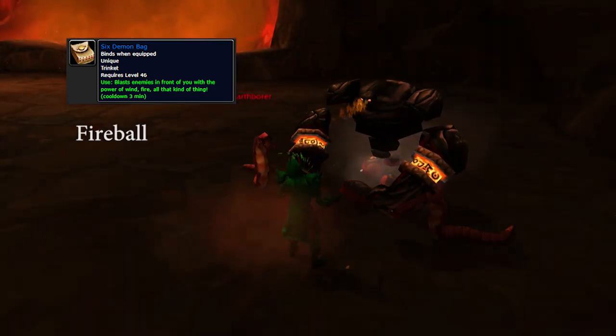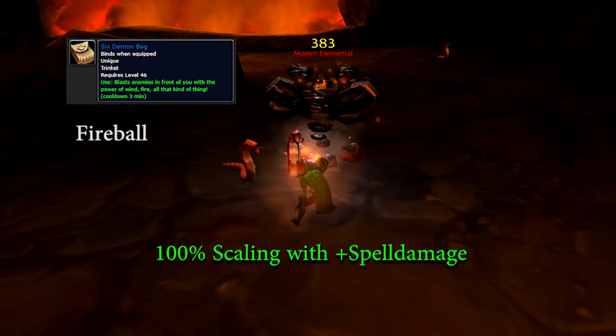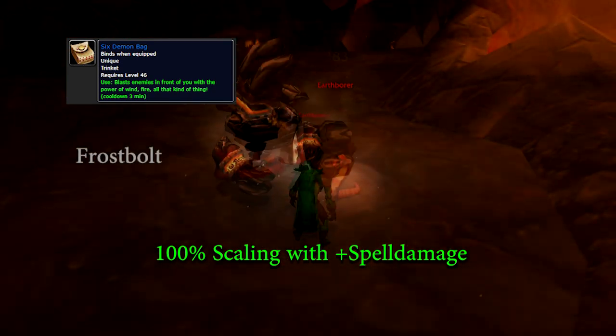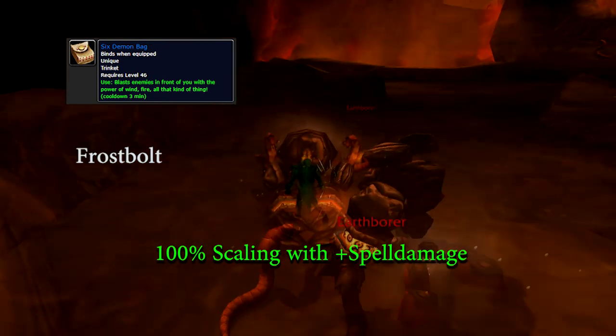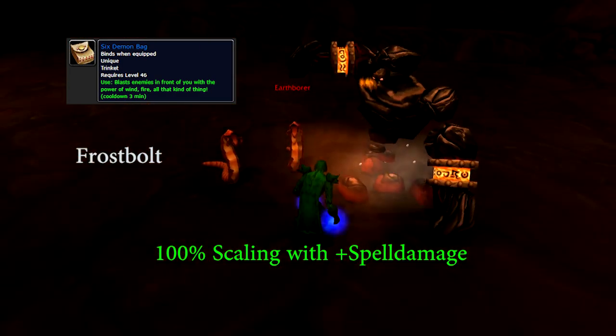The Fireball deals 190 damage and scales 100% with your plus spell damage stat. It does not apply a damage over time effect. The Frostbolt deals 150 damage and also scales 100% with your plus spell damage stat. However, it applies a 50% slow to the target for four seconds.